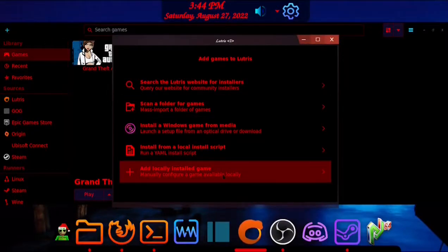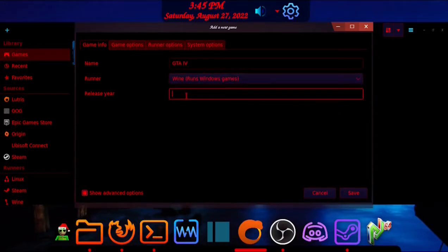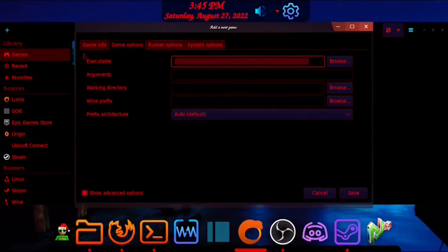Press the plus button at the top, then press 'Add Locally Installed Game.' Type in GTA 4, select Wine as a runner, and type in the release name if you want to. Then go to Options.